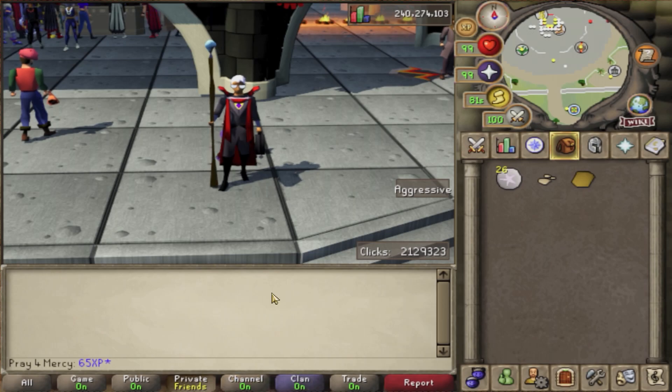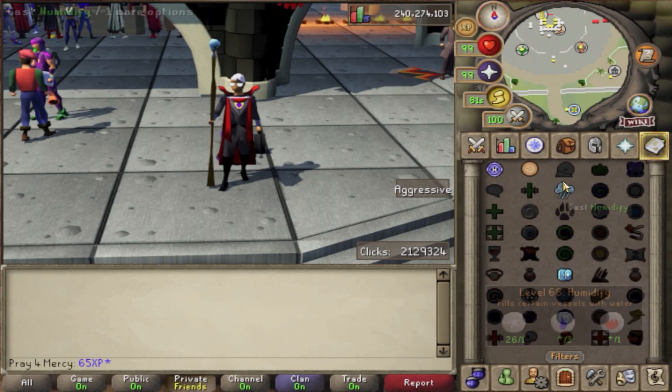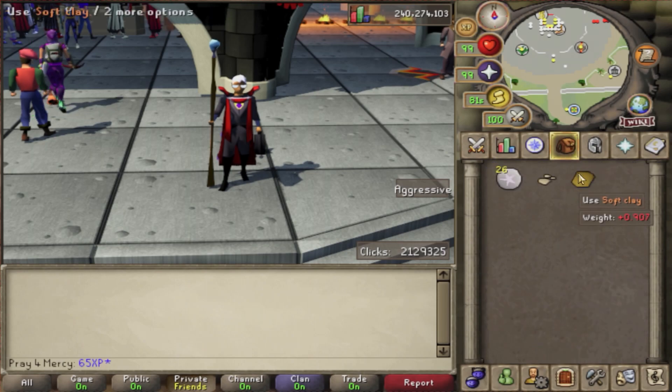Hey, what's going on guys? My name is PrayforMercy. For those of you who don't know me, I make money-making methods. Now this money-making method does require you to have Dream Mentor completed and at least level 68 magic to cast Humidify.